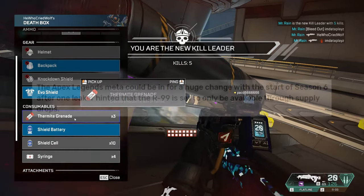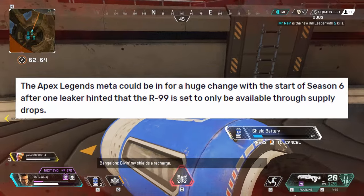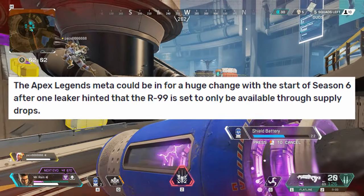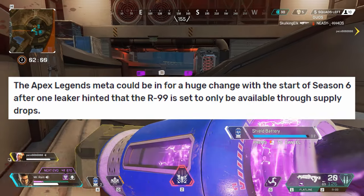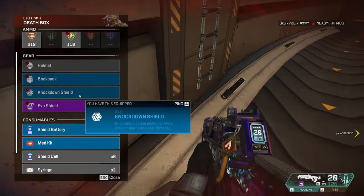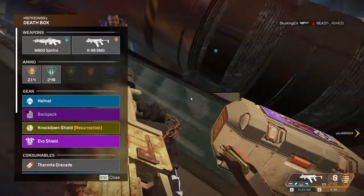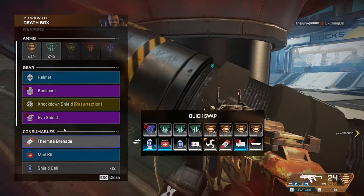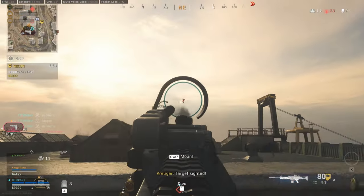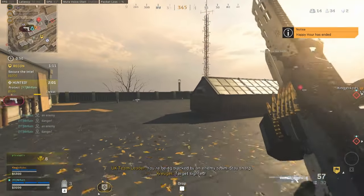The game has gotten to the point where the low-recoil SMG, the R99, can only be found in drop crates instead of being spawned on the map regularly. That's not to say a high-damage weapon isn't viable in Apex Legends, just that the high rate-of-fire weapons tend to be preferred. This also tends to be the biggest headache for Respawn, the developers, to balance. In other games like Modern Warfare, Rainbow Six Siege, or CSGO, a higher damage weapon can work really well.